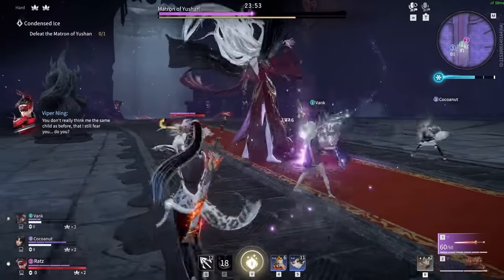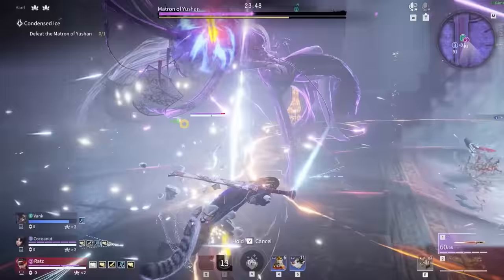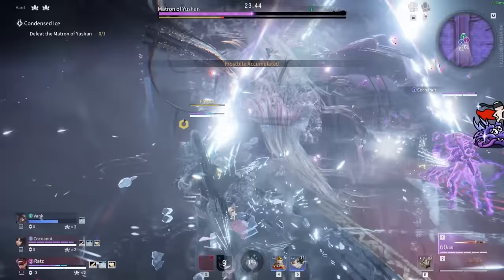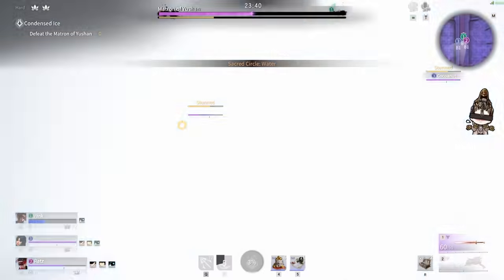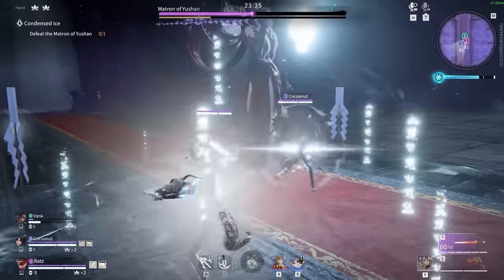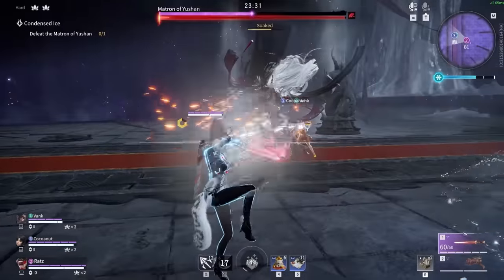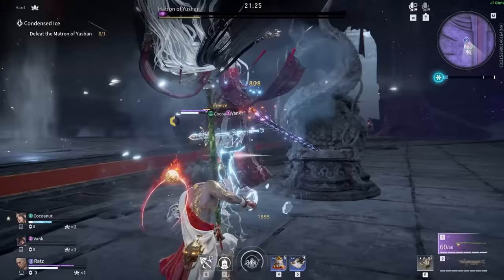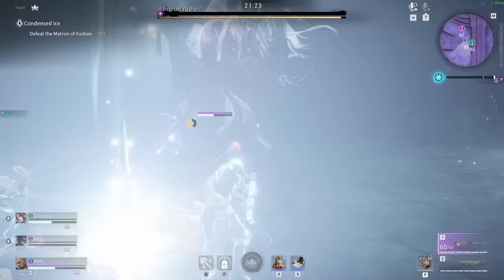At the halfway point in health in stage 2, she will have a massive area-of-effect attack paired with a far-range tether stun that freezes you. If you have a Kurumi with ult, this will help you tank the sequence completely. If not, be sure to put a fair bit of distance and watch the floor for the attacks. Be ready to get stunned, or if statues and vents are available, use them to your advantage. After this, continue to fight as you have before, as her patterns don't deviate.